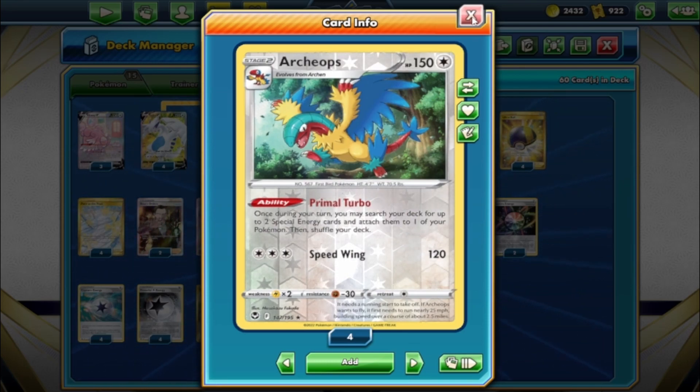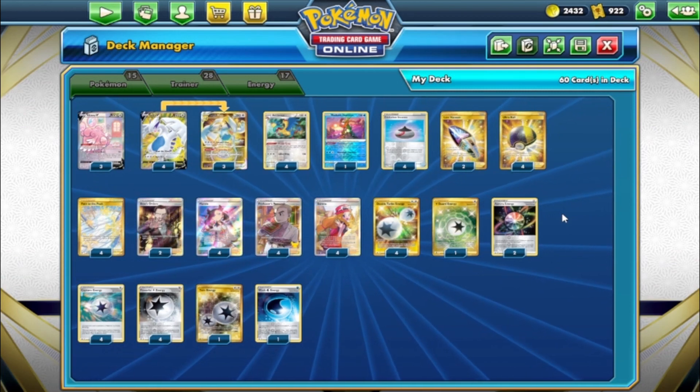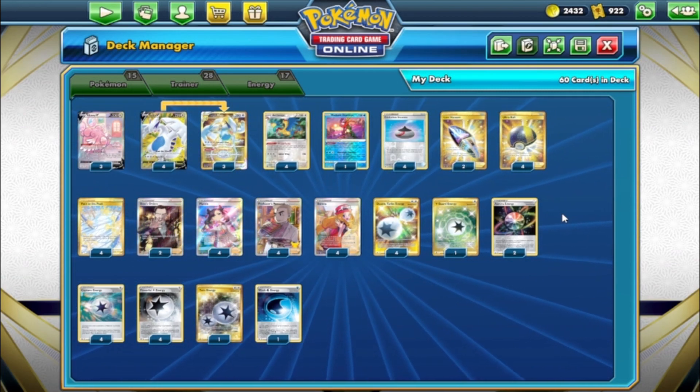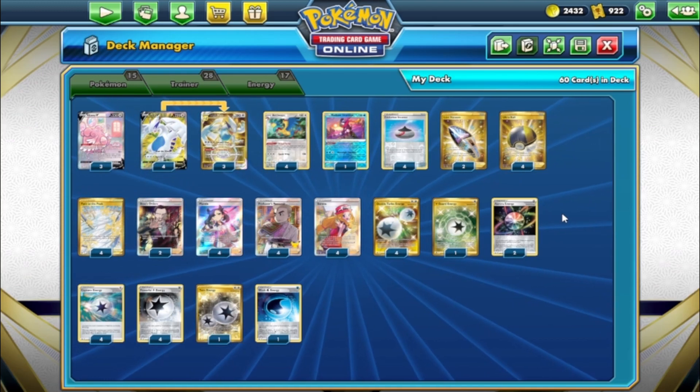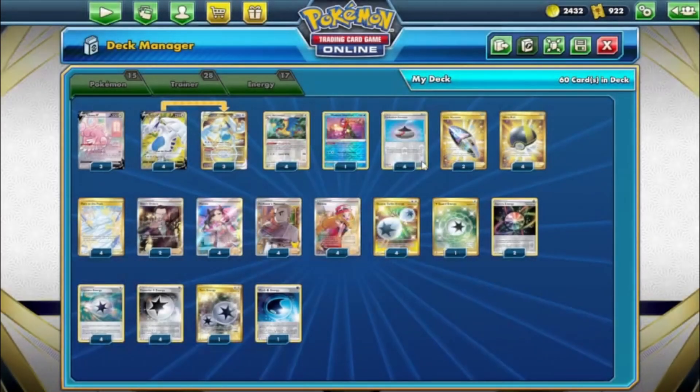We've seen Lugia paired with Amazing Rare Raikou, Amazing Rare Yveltal, Kyogre, Stoutland, everything. My friend here went with Blissey V, which is really a perfect combo when you think about it. Blissey has Natural Cure: whenever you attach an energy card from your hand, heal off special conditions - pretty good if everybody's playing Miltank stall, Articuno, or Zekrom paralysis strategies. Then Blissful Blast: for each energy attached to this Pokémon, if you do damage, attach up to three energy cards from your discard to this Pokémon.